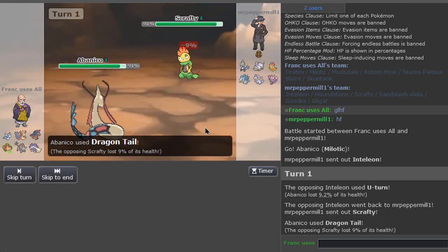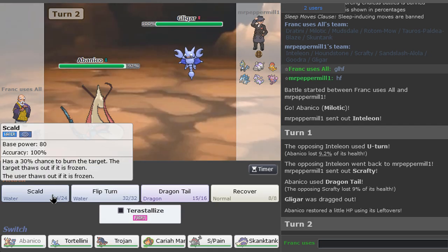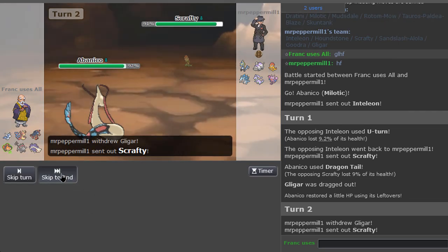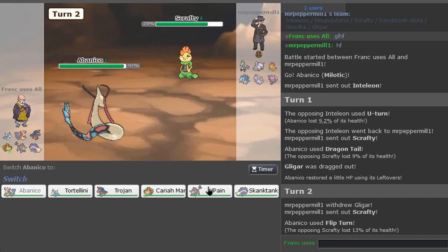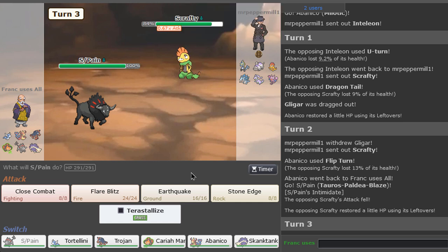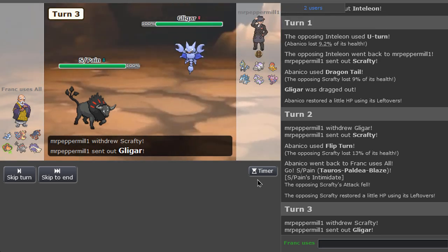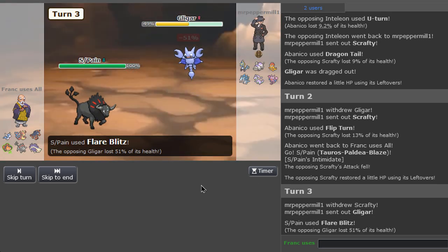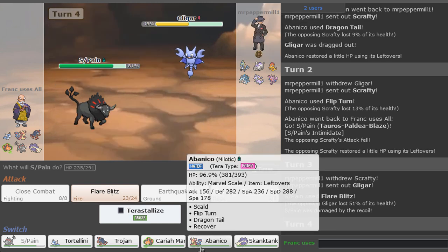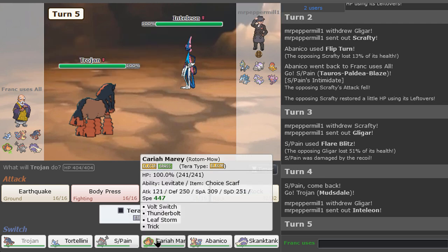Dragon Tail to this - that's really good. We can get a Scald here. Actually I Flip Turn - I think he'll bring it back on Scrafty, yeah. Very nice. I'm guessing now we just go for a classic Flare Blitz. He went to Gligar - that's sad. Oh my god, dude, that damage! Wholesome. Magnificent. He recovered then - oh, that's good on his part. We did a lot of damage to Gligar though.